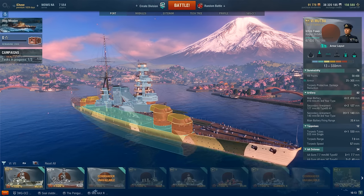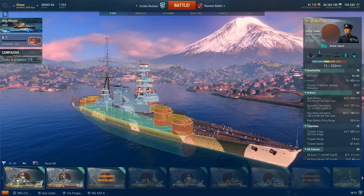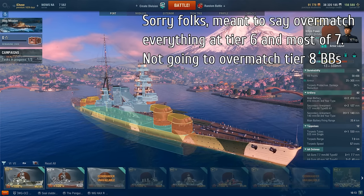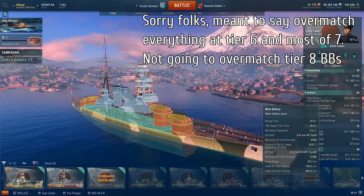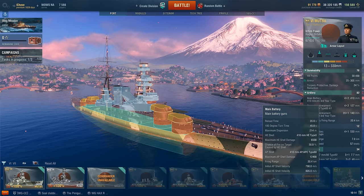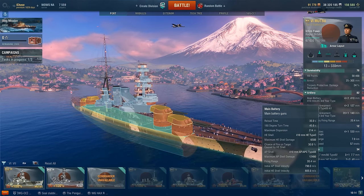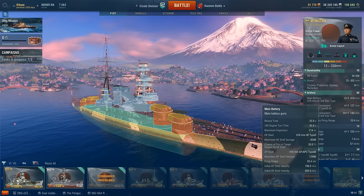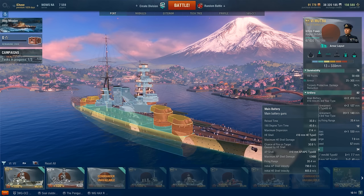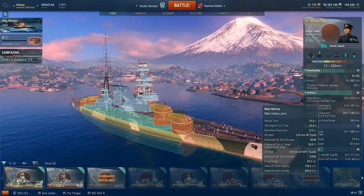The big selling point for the Mutsu — if it's not survivability, what is it? It's the 410mm guns. These guns are really nice for tier 6 because you just punch through everybody else's bow armor without any real difficulty — they pretty much overmatch everything. Two changes are coming: the reload time is going down so you'll actually be able to fire faster than what is currently listed in the preview, and your guns are going to traverse a bit faster as well. That's going to help a lot — up to around 30-second reload, and guns that can stay on target more easily when you're turning.